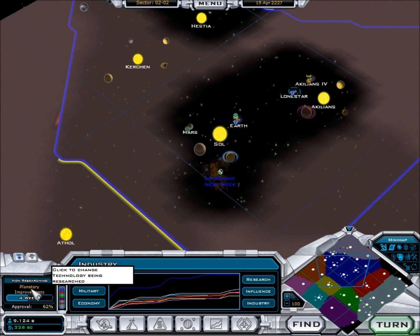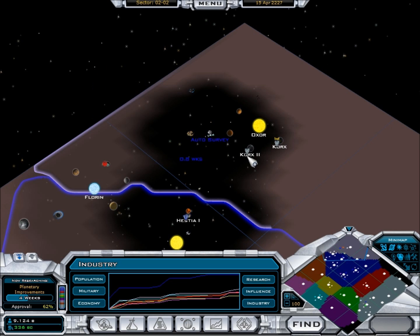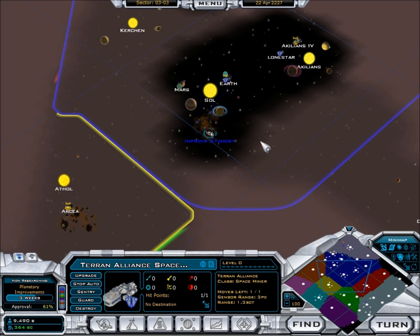Everything seems to be going well with time improvements. Next turn: the crew of our vessel has discovered the wreckage of a powerful ship drifting through space. While most of the debris would be labeled space junk, there's a large volume of precious metal alloy that improves our ship's hit points by four points. Nice. The Terran Alliance Space Miner cannot detect any asteroid fields that can be improved, so auto-improve will be put on standby.